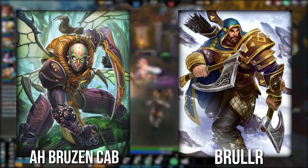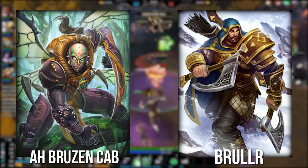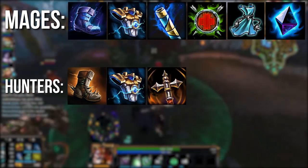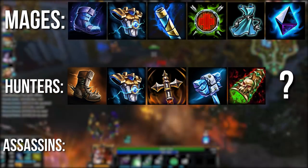For hunters, there were only two outlined in the post that actually worked very well with the build — that being Abruzenkab and Brule, bruiser versions of their former selves. These two bought into breastplate first item, then transcendence, frostbound hammer, soul eater, and the final two slots being flex slots.